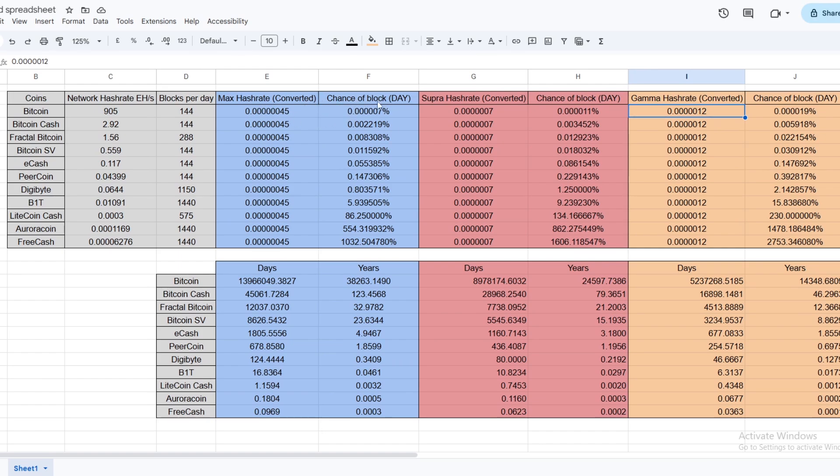The next calculation is chances of blocks per day — it's a simple calculation once you get your head around it. You take the hashrate of your miner and divide it by the hashrate of the network to find out what percentage of the network you hold, then multiply that by how many blocks there are per day to show the percentage chance of finding a block per day. The calculation is: E4 (your hashrate) divided by C4 (network hashrate) times D4 (blocks per day). Different networks have different blocks per day. It will spit out your chances of finding a block per day as a percentage figure.